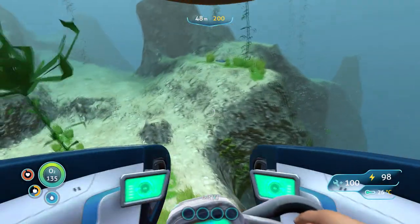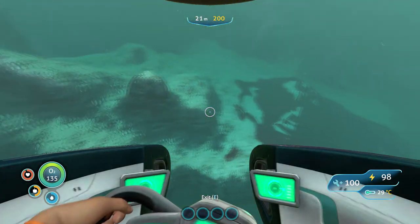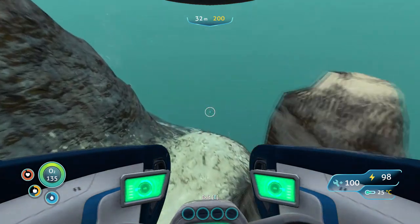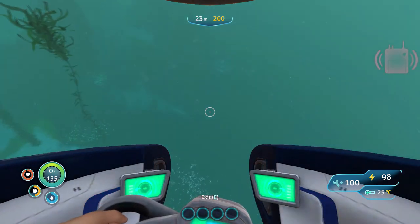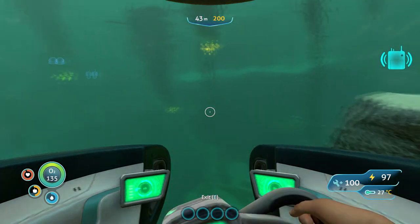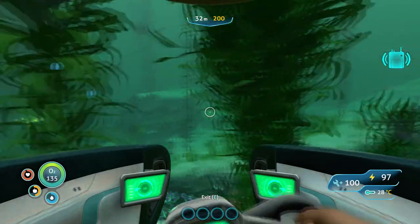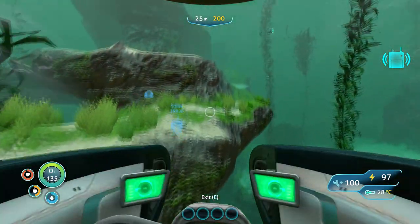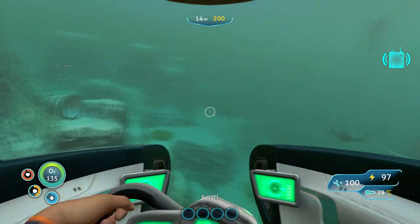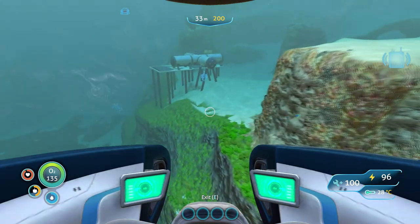Doesn't look like there is a wreckage over here. What is that down there? That's a raptor. I have like four inventory slots, so I'm imagining the modification station will let me make modifications to this thing. Let's go home and answer some radio distress signals — or someone finally got around to sending out our distress signals.